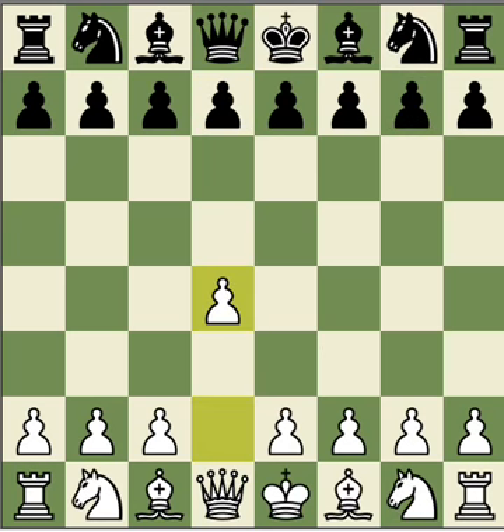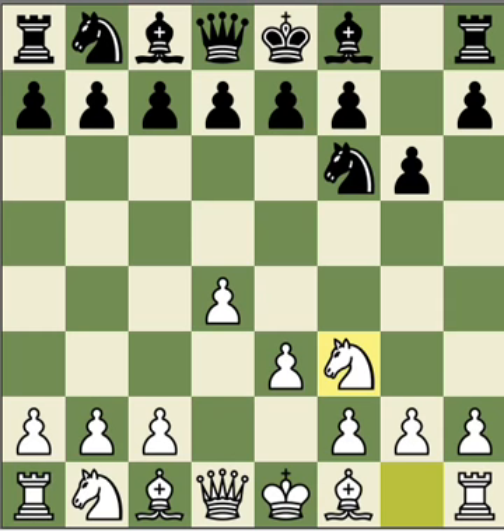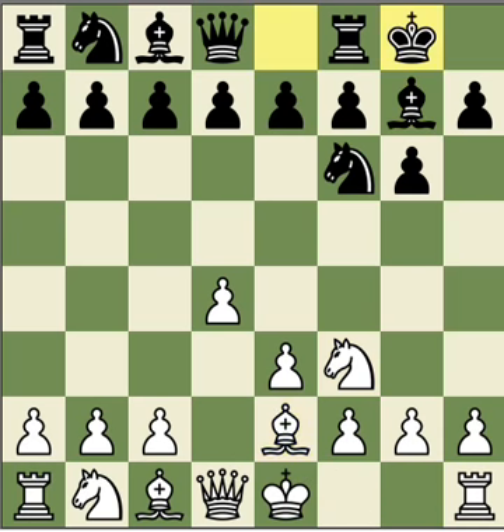So, in this position — D4, Nf6, E3, G6, Nf3 — Bg7, Be2, castle, and then b3. This is the Sukertot system against the King's Indian, in which the dark-square bishops are likely to be exchanged at some point. There will be a capture-capture on this diagonal. That's the main idea of the Sukertot system — to meet the fierceness of Bg7, and then Bb2.